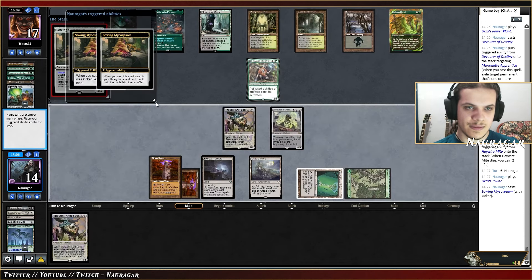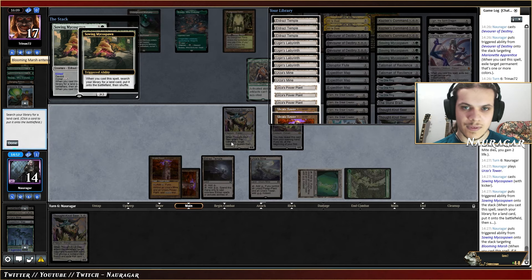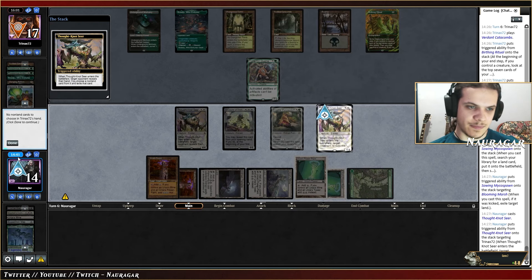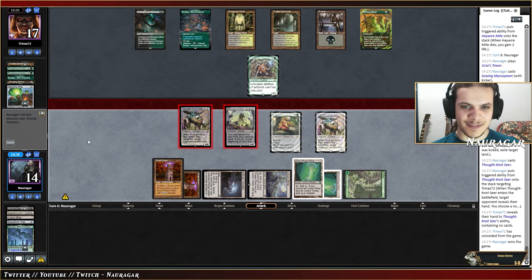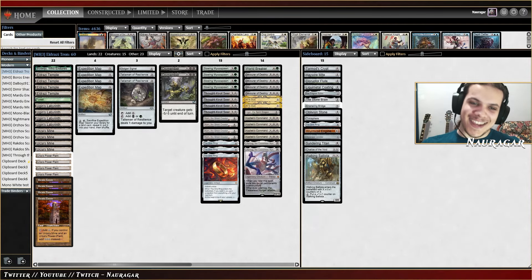Maybe taking Birthing Ritual would have been the right choice. But Devourer of Destiny has such a cool name. It feels so powerful. Collector — we get another power. Do I exile this random land? I don't really care. I'm getting another one of these, probably because I want to play around them having a Fulminator Mage. We have so many big Urza's Towers into play though — yeah, we won!